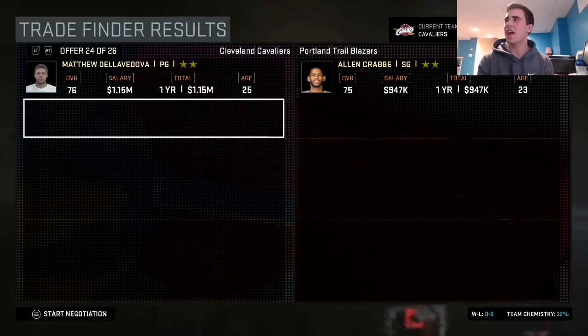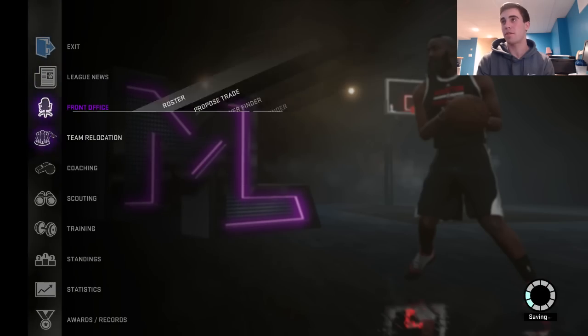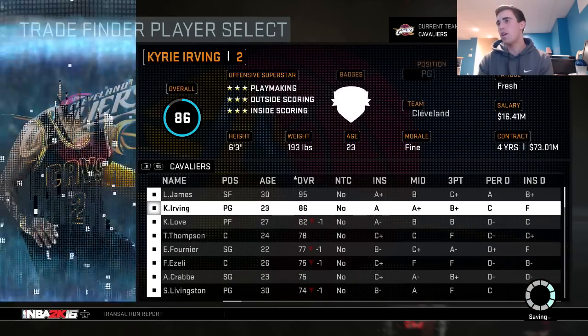Let's see what we're gonna get — Alan Crabbe. That's not that bad, because we might need a small forward if we don't get one back from LeBron, Kyrie, or any of these players.